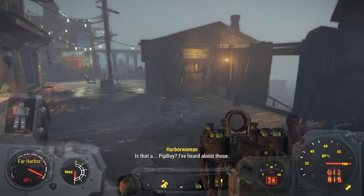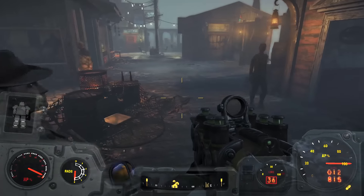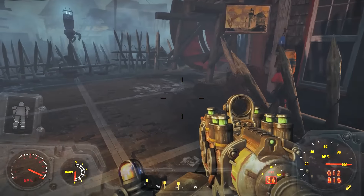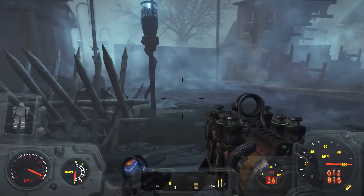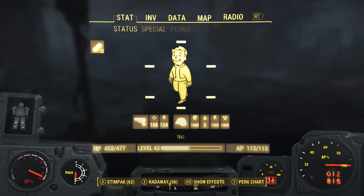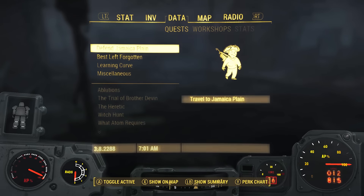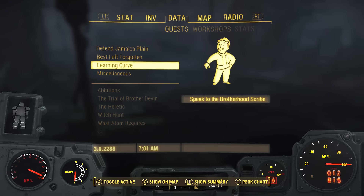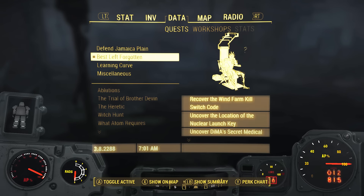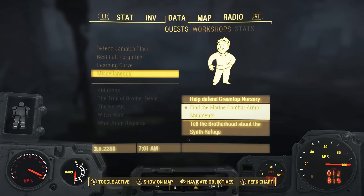Is that a Pip-Boy? You've heard about those. You've heard about a lot of things, baby. Welcome, my friends and gentlemen. My name is Nick, you can call me Tetra Ninja. We are once again playing some Fallout 4 Far Harbor DLC. In terms of what we're doing next — I think I want to find the Marine Combat Armor. So let's do that.